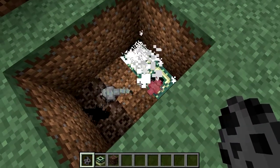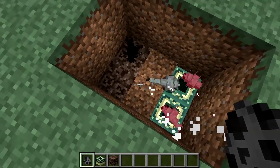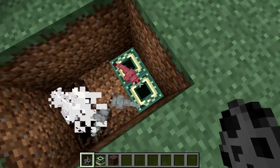Silverfish take damage from end portal frames and soul sand. I think the reason for this is that silverfish are so short that they suffocate in these blocks.